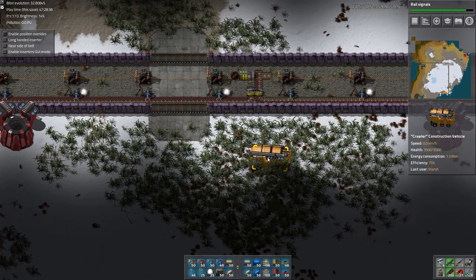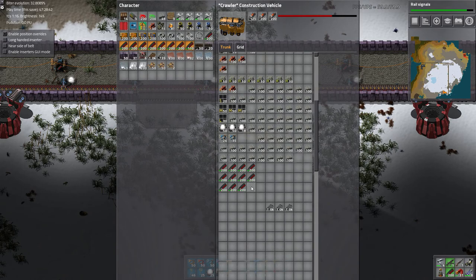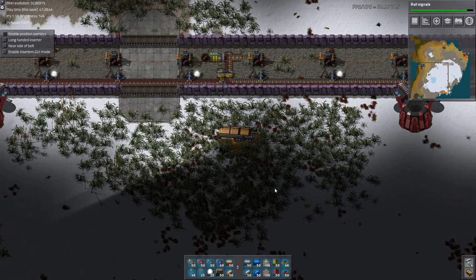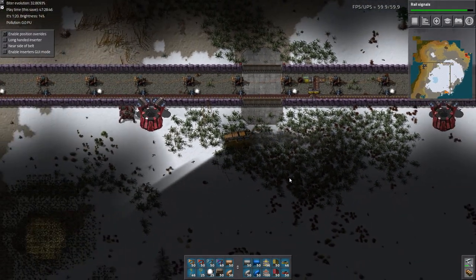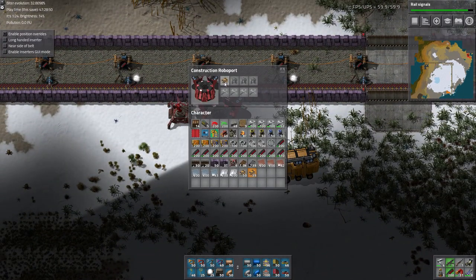Pick up that extra ammo — looks like we're going to need more. What else is new? We need more ammo — it's quickly disappearing. Might have to make a trip home to replenish our supplies.